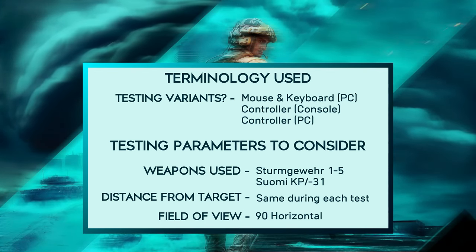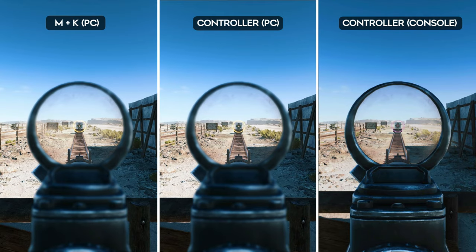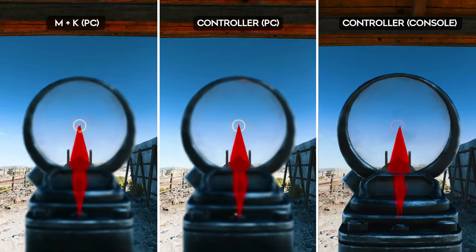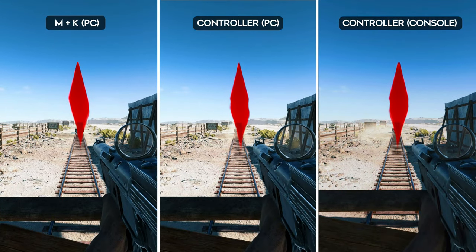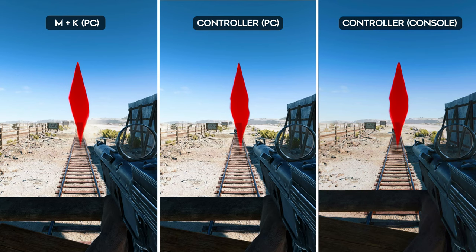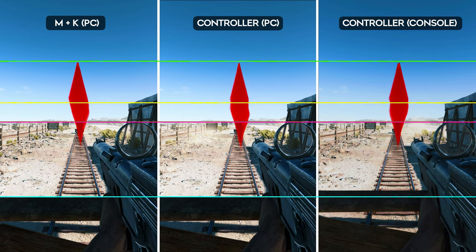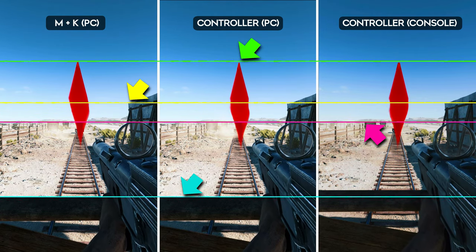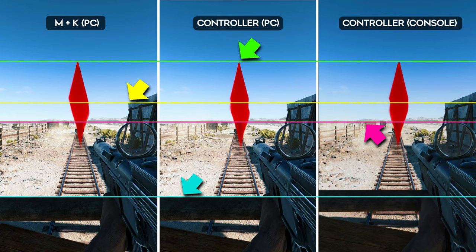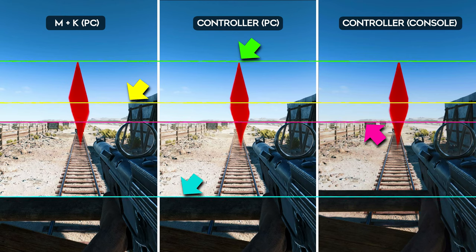First, I wanted to see if the vertical recoil was different between the variants — was it greater on one platform compared to the other — and we did this at the test range. No, it wasn't. As you can see from this image, they are completely identical. To show that field of view wasn't a factor and was the same, here are additional markers indicating points that are all in the same place. If the field of view was different, these would not line up. The fence line seems to be higher up on screen on Xbox for some reason, but that's just how it seems to be placed on that platform.